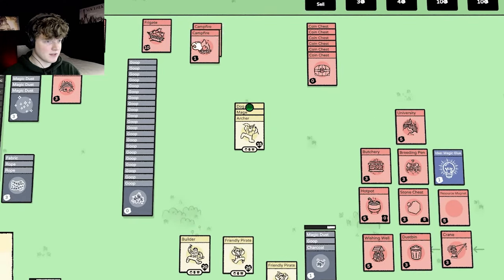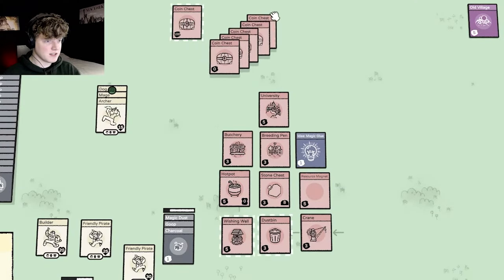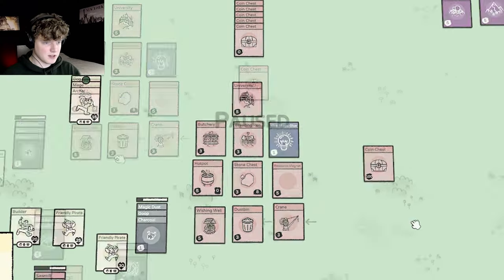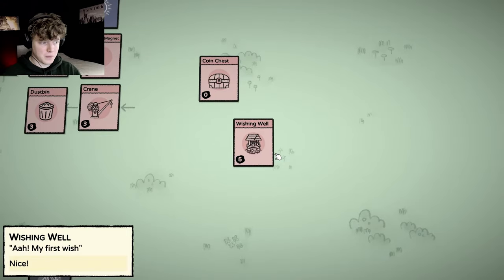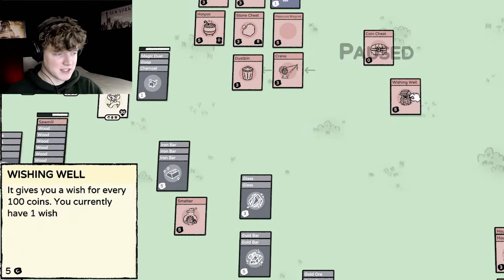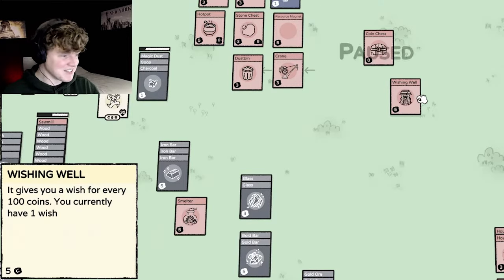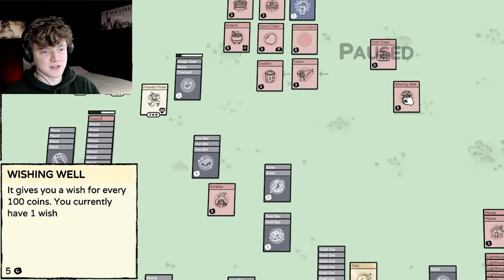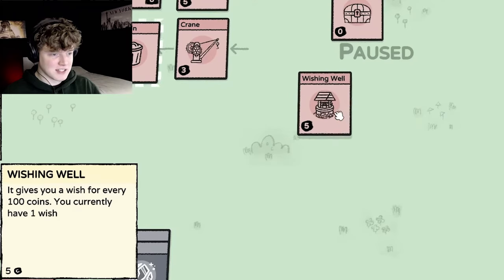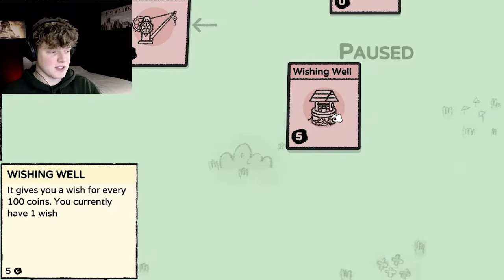Oh wait we already had a campfire, well now we have two. We have 114 coins in this thing so let's use this on the wishing well. My first wish! You could only have one wish. Does this not do anything except getting rid of your coins and showing how many wishes you have? How dare you take my money. Well we don't have any use for our money anyway. Let's make it three — I think maybe the third one does something.